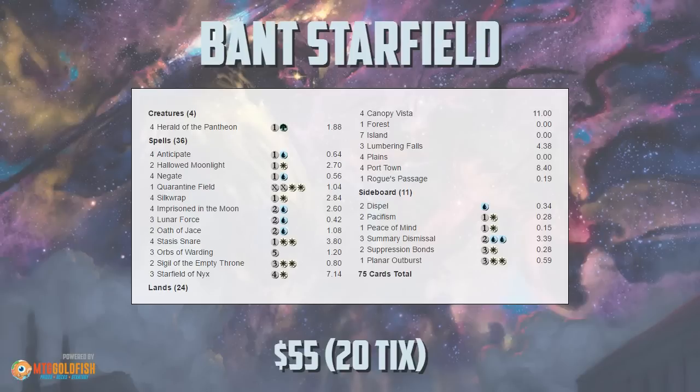Before we jump into the cards, it is worth pointing out real quick: 55 bucks in the paper world, 20 ticks on Magic Online, so super cheap.